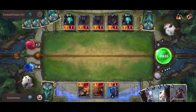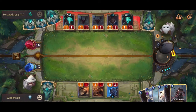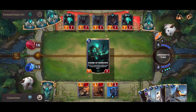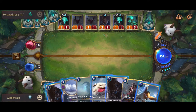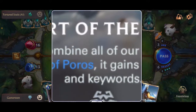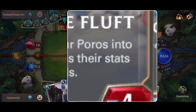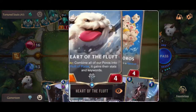Now it's the enemy that gets the attack token, but I have nothing left. Oh wow, they literally just attacked my thing. Okay, now I get to pick. Avalanche — I don't think that's gonna be a good idea. We got the Heart of the Fluff: 'Play — combine all your Poros into a fluffed up Poro, it gains their stats and keywords.' That's a good one and it has four cost too.